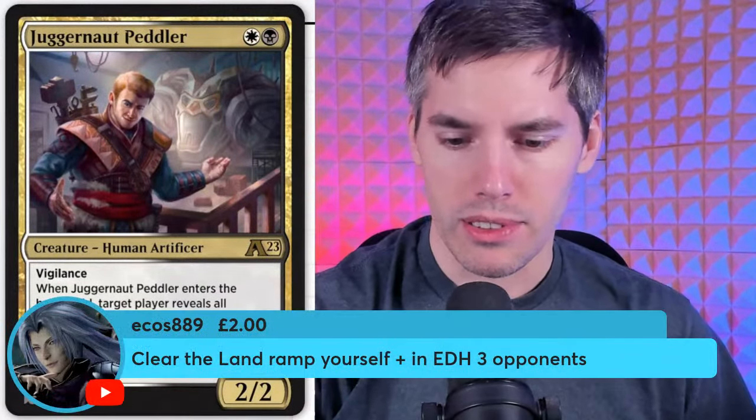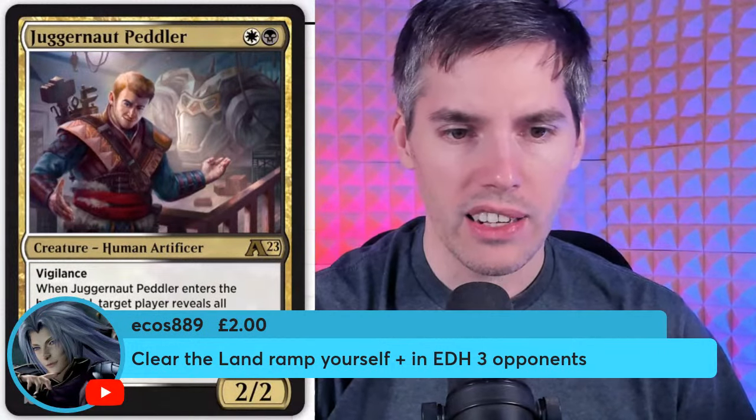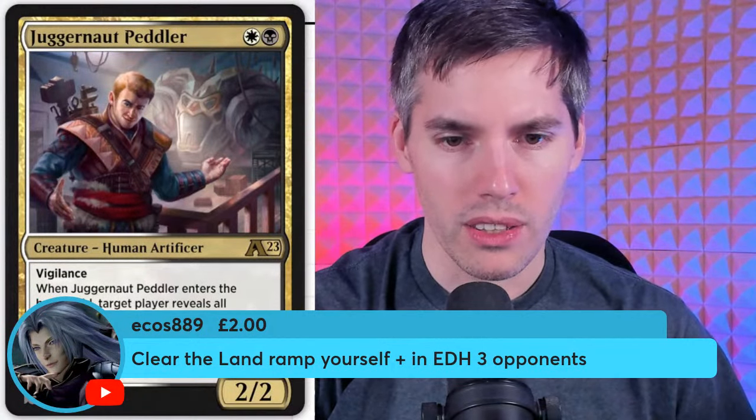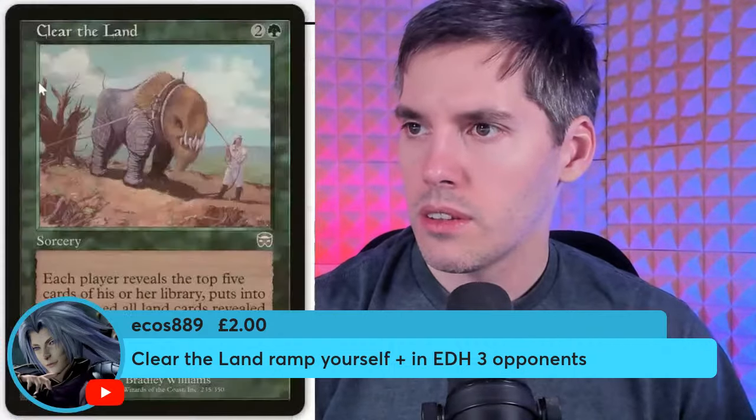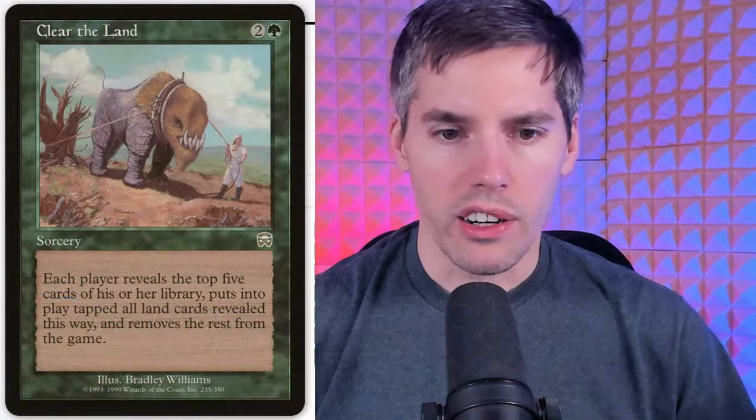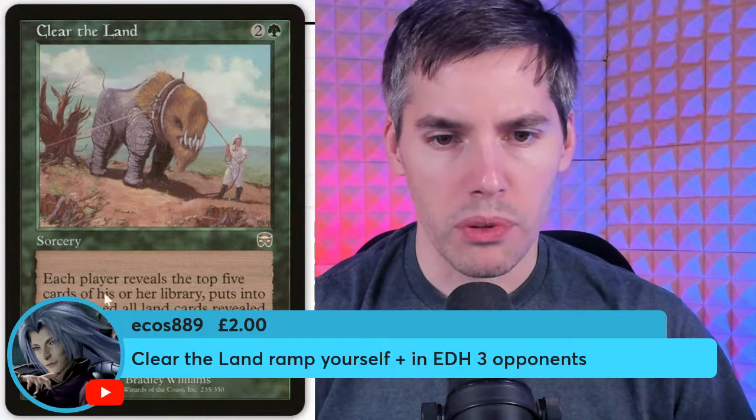Clear the Land — sorcery. Each player reveals the top five cards of their library, puts into play tapped all land cards revealed this way, and removes the rest from the game. So it's ramp for everybody — group hug ramp. Interesting.